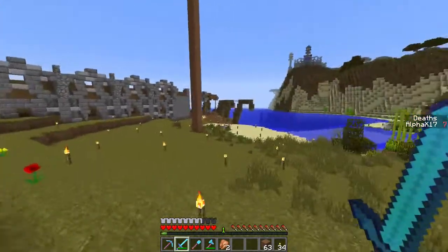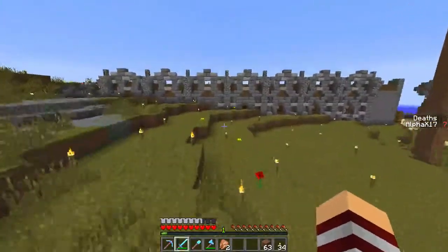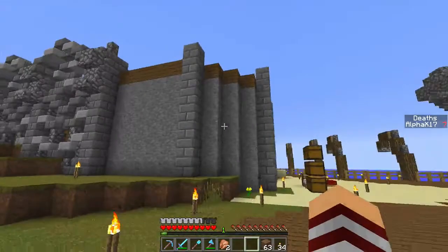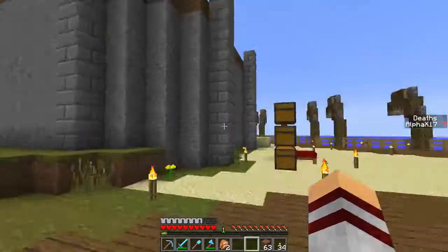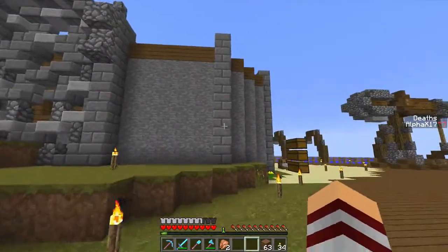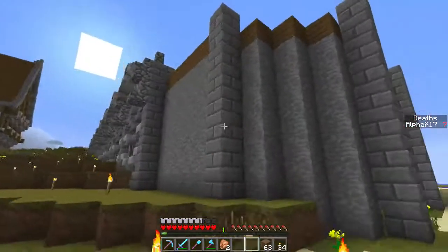What's up guys, Alpha here back with another Minecraft Let's Play episode. Today we're going to be doing a bit more different things. Instead of working on this wall over here, I want to get a couple things done. I did tell you guys last episode that I would get this corner done, which I didn't, because it's quite an odd shape. It's really hard to get corners detailed - you can either over-detail or under-detail a corner.